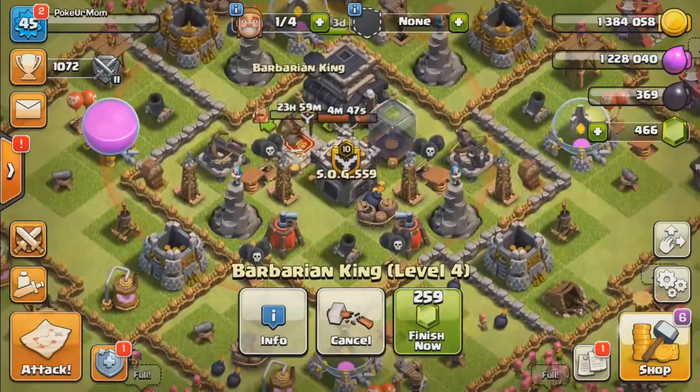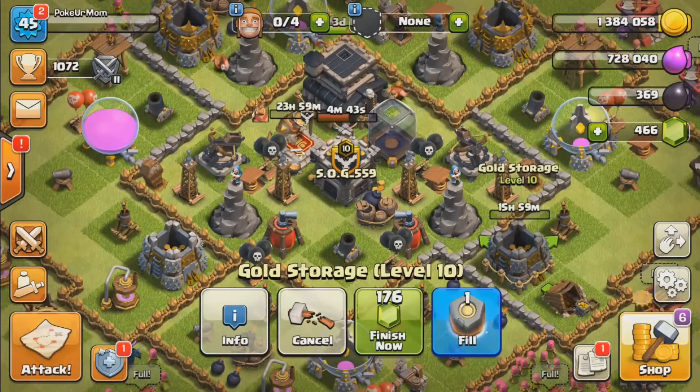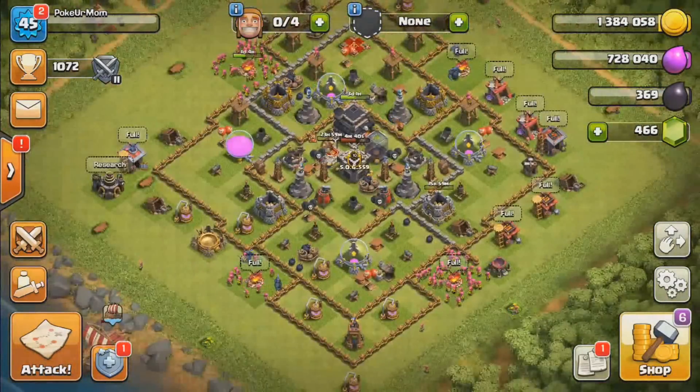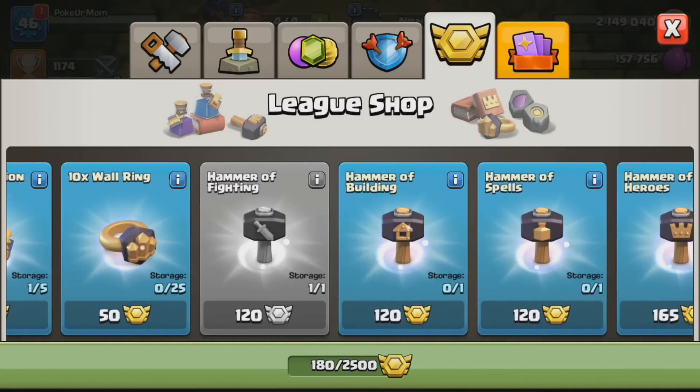We just need this last level for our king to unlock his ability, so it's going to be a big help. With our last builder we are going to be putting down one gold storage, and as soon as our king is done we're going to put down that second gold storage to max it out.